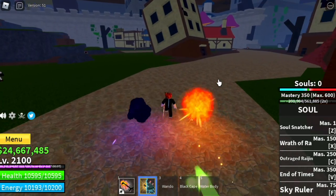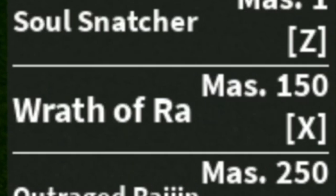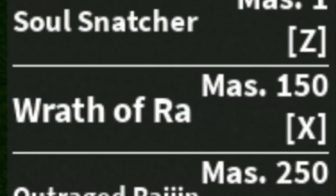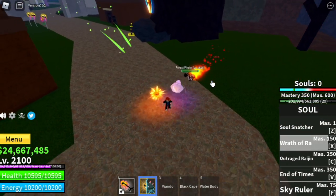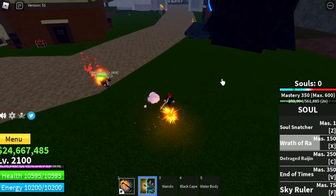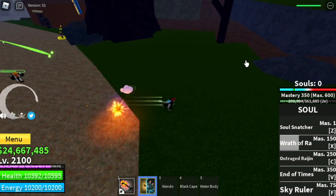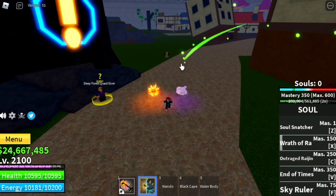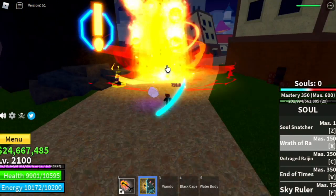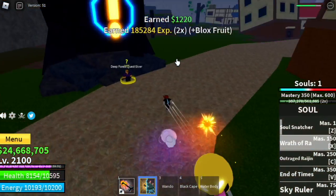Now we're going to try the Wrath of Ra. You don't need souls to use this — it is a fire type skill. DPS. I think this skill has the highest damage — almost half HP of this mob. Not bad. This skill is similar to the flame pillar, the fire pillar in King Legacy. It really looks cool.